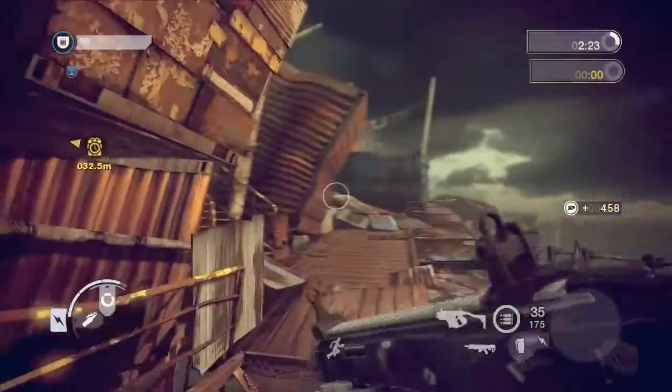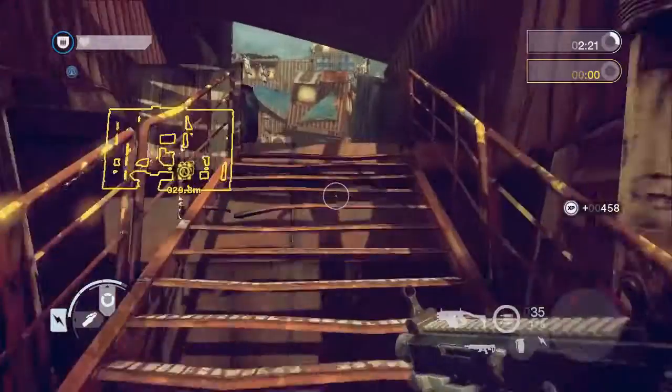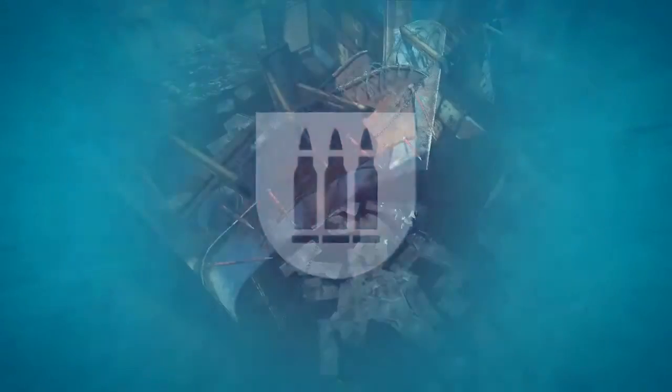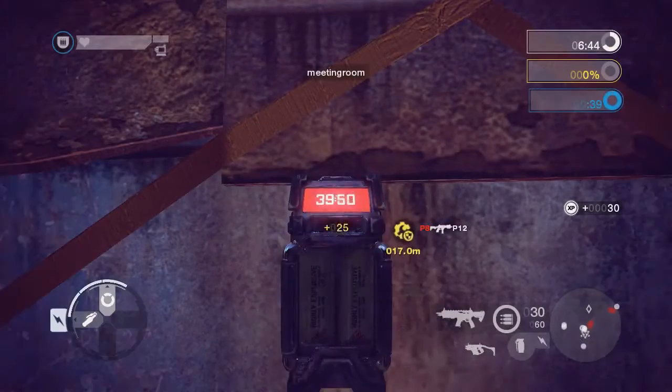If ever your team does not have enough members of the required class for the primary objective, the objective wheel will update to include a mission to return to a command post and change. Use this information to choose your class wisely. Soldier. The soldier can complete destruction objectives using explosive charges.